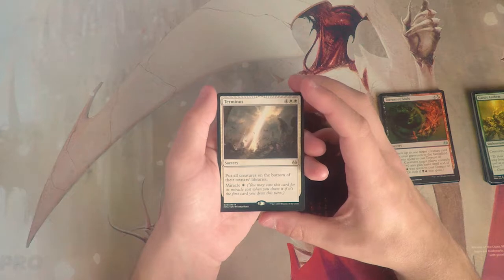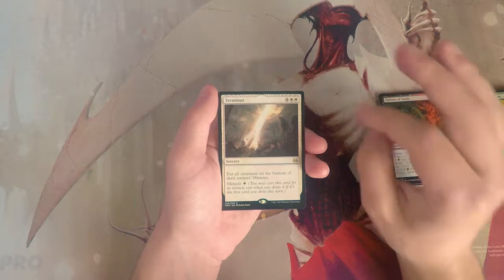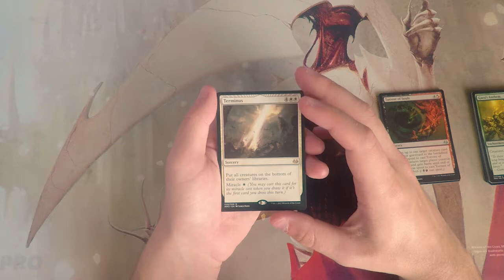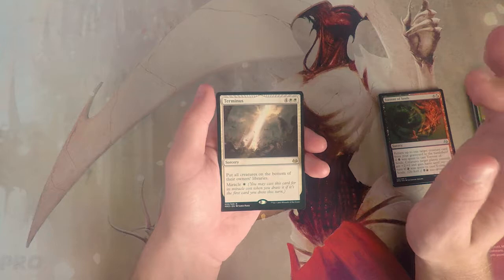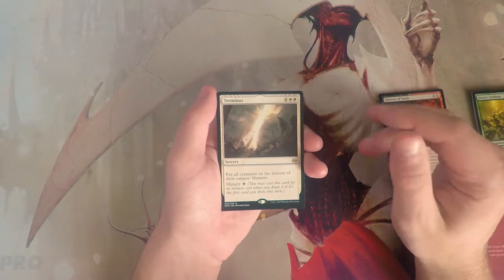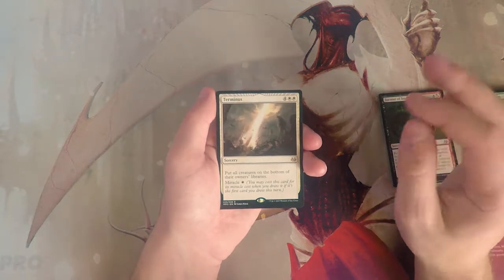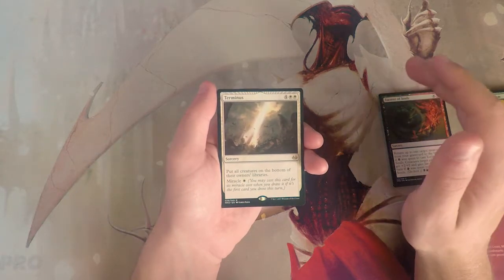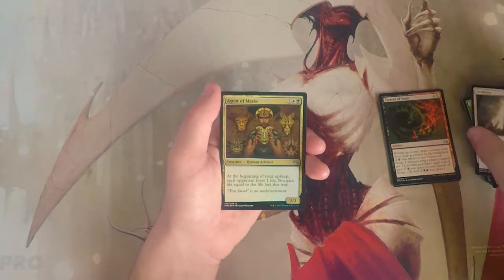Our rare is Terminus — a sorcery for four and two white that puts all creatures on the bottom of their owner's library. You can also miracle it for one white if it's the first card you drew this turn. It's definitely a powerful ability but not good in draft — Miracles is a very finely tuned constructed deck, and in limited you risk bouncing your own stuff too.